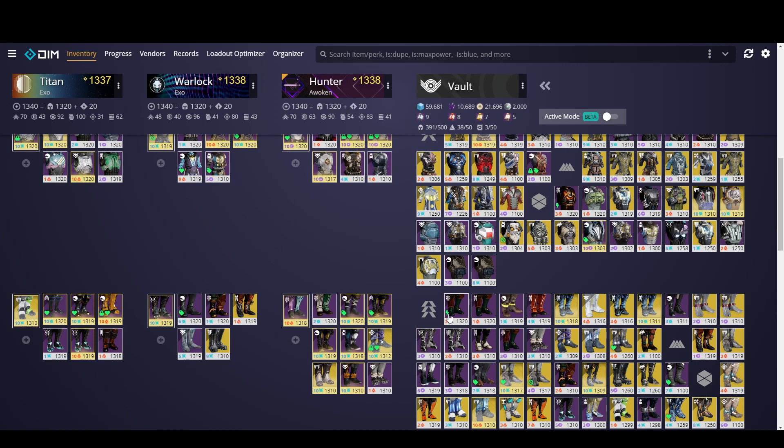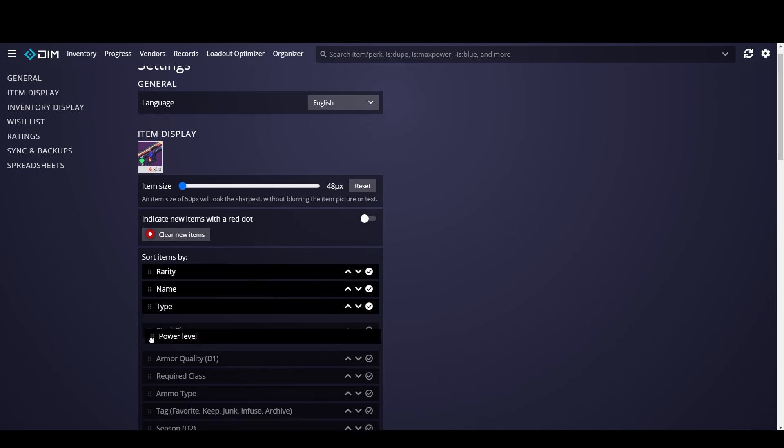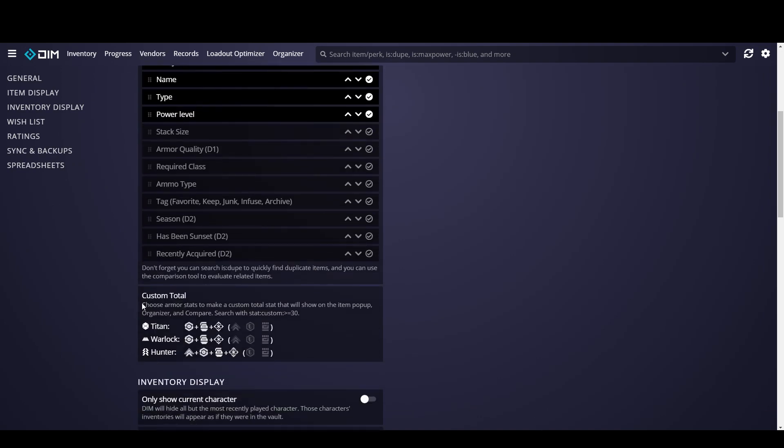You can see the little lightning bolt there. So we're going to go back to that gear icon and pull the power level back down. The next thing we're going to do in the settings screen is scroll down to custom total. This is a way for you to tell DIM which stats you're most interested in on each class. You can get rid of discipline on here if you want — just click it and it will take it away and add it back in.